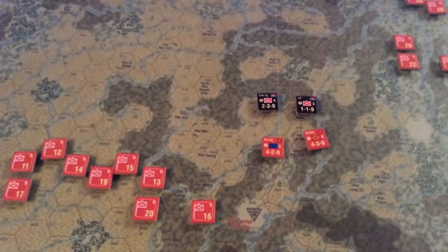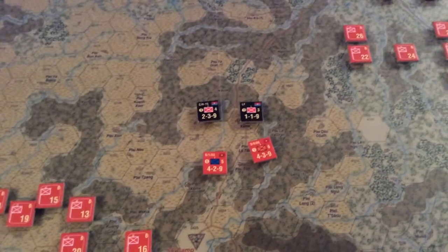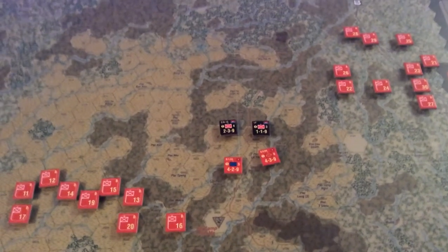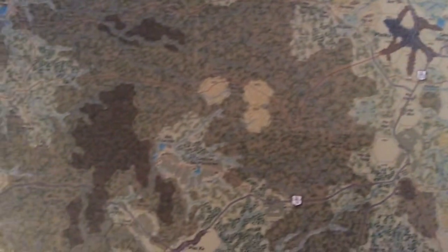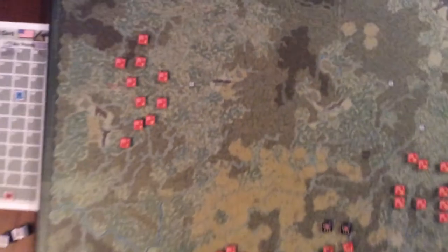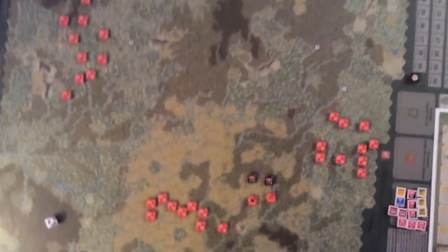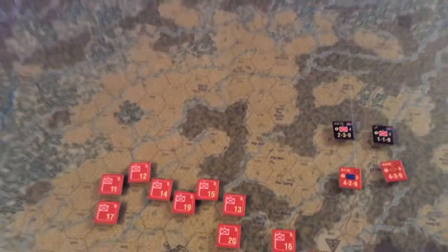If you've ever seen the movie 'We Were Soldiers' or read the book — which is fantastic, highly recommended — 'We Were Soldiers Once and Young,' you'll know that the NVA were uniformed soldiers sent down from North Vietnam to fight in the south. Their general objective was to take the city of Pleiku, up in the upper right-hand corner, and Highway 19, in the central highlands of Vietnam, which they hoped would effectively cut the country in half.